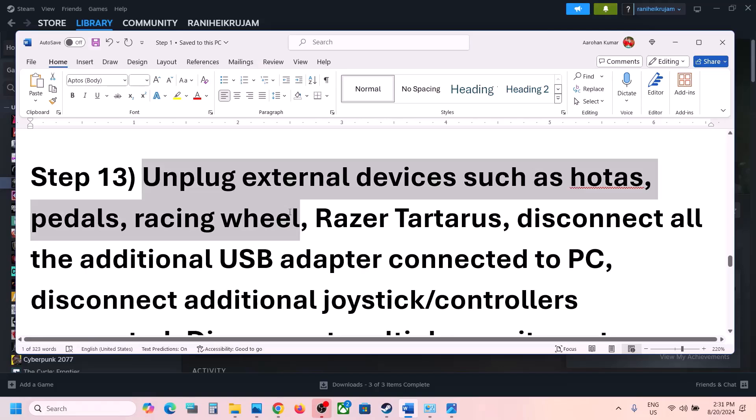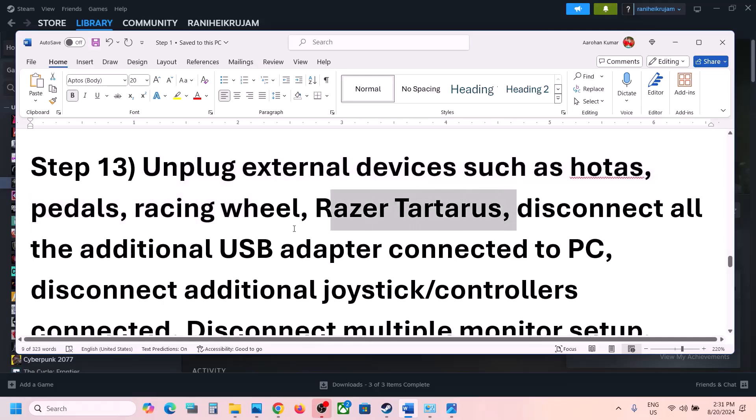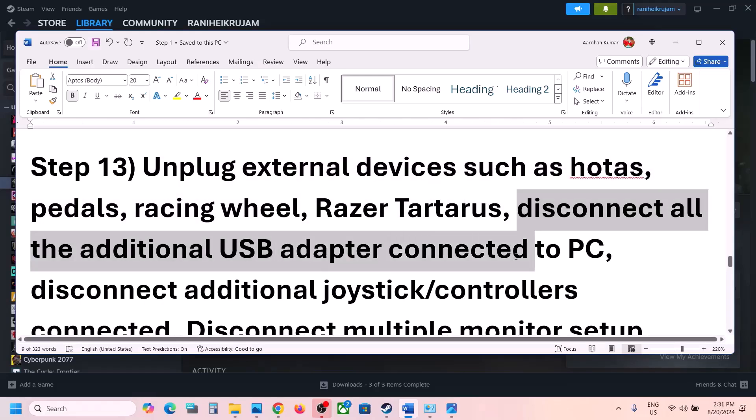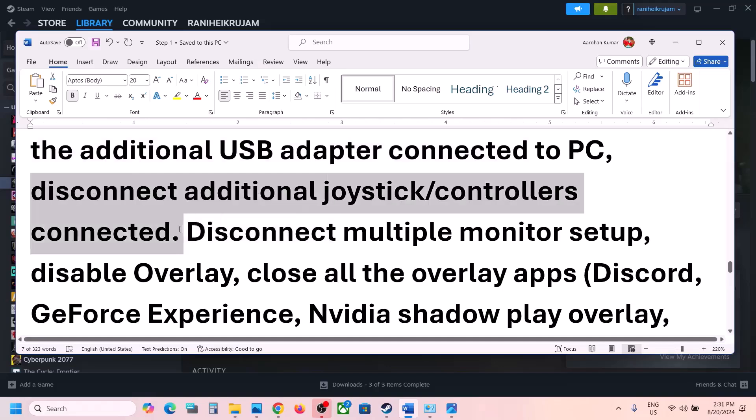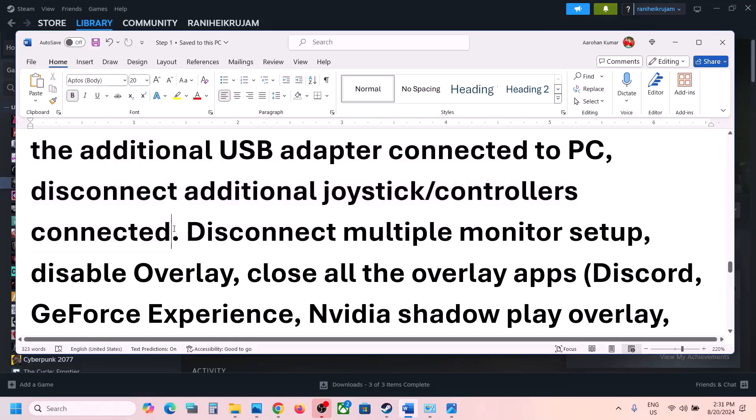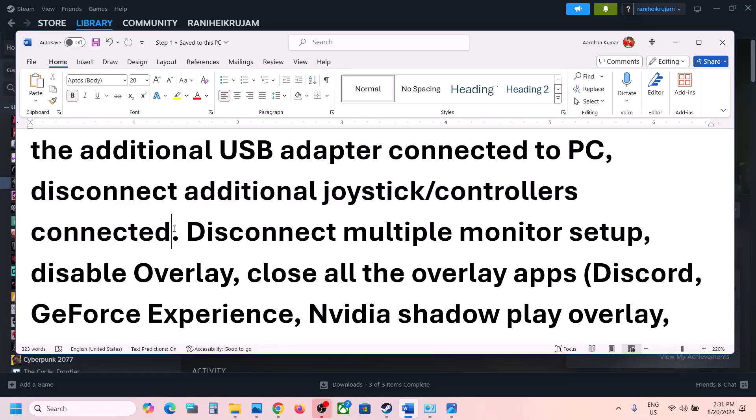The next step is to unplug all external devices you are not using. If you have HOTAS, pedals, a steering wheel, or similar peripherals connected, disconnect them. Also disconnect any USB adapters or USB dongles you are not actively using.